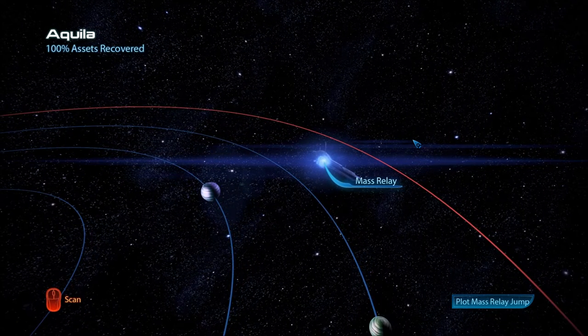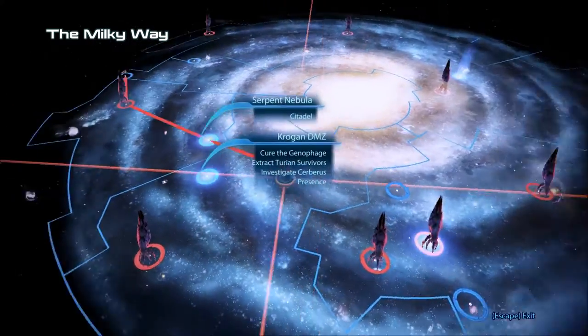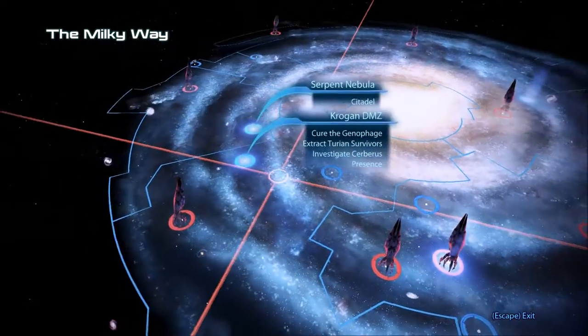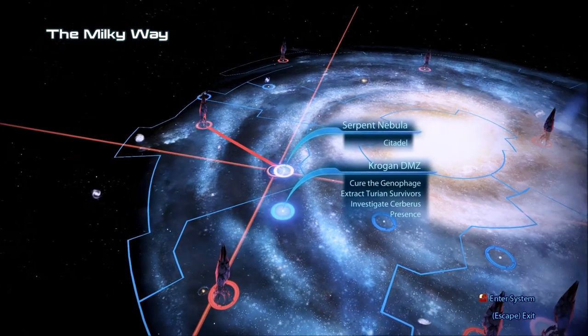I don't know if I want to start a mission this early. We're caught up on stuff to read, which I really can't read right now anyway. So I guess let's go back to the Citadel and turn in some of these things. I wasn't planning on doing it so soon — I have more systems to uncover and quests to do — but let's fill out some time and go there.